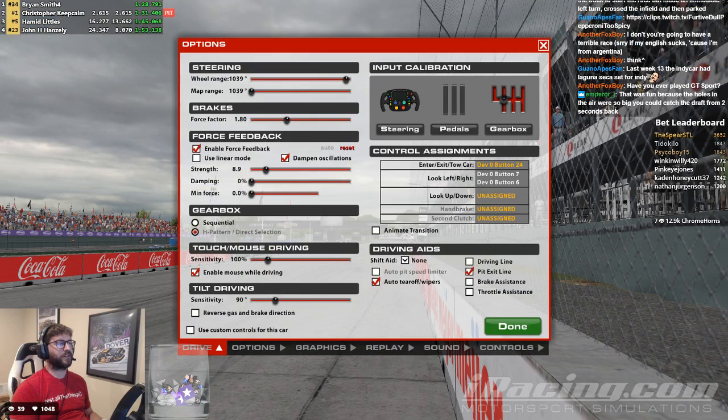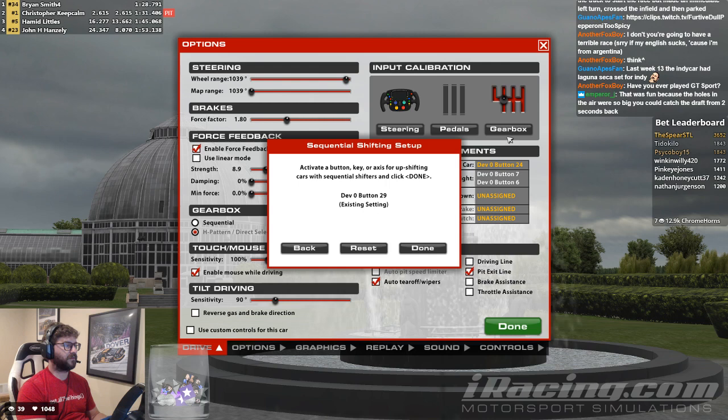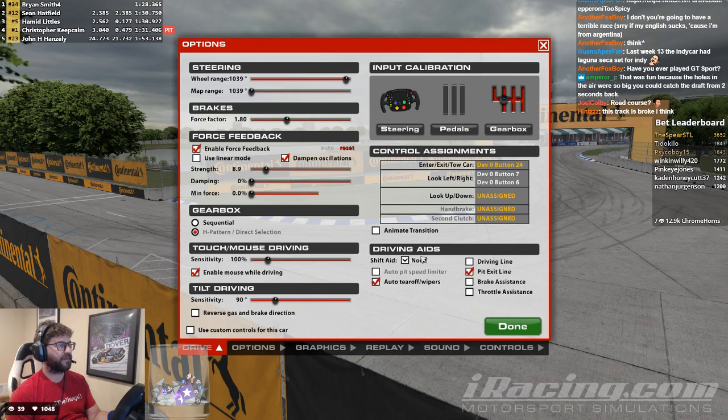There we go. Options. Gearbox. There we go. Yeah, Joel, I'm doing a road course and we are following you. I can just skip through all this. Okay, cool. Let's go try this out.